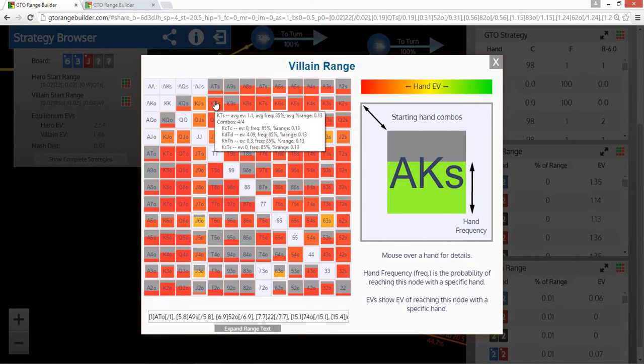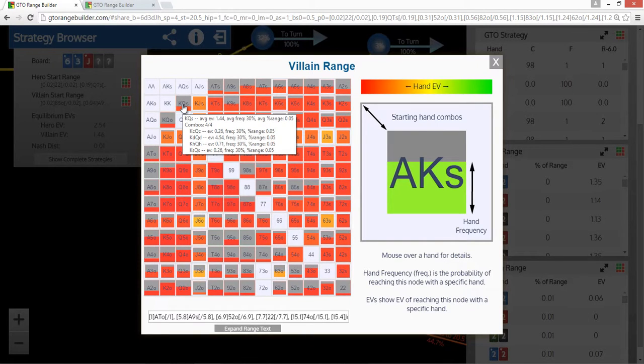King-10 of hearts has an EV difference of 0.3 compared to folding — so it's at least 0.3 better than the other combo. King-queen is actually playing all the combos, so you can very clearly see the difference between a two-card backdoor flush draw and not: king-queen of hearts has an EV of 0.71 big blinds, and king-queen of spades has 0.26 — almost a small blind of edge you miss when you forget to account for backdoor flush draws. It's a great place to expand your game by recognizing backdoor flush draws and using them more effectively.